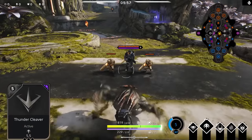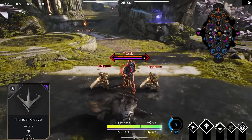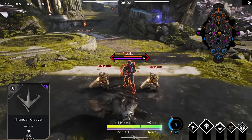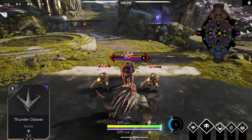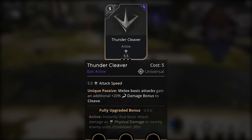Thunder Cleaver shines on melee heroes like Grux who already has a cleave ability - this gives an additional cleave on top of that. The card excels at split pushing, and in the jungle it helps you clear multiple camps quickly. It's also a great counter to Iggy and Scorch's split pushing, letting a melee hero destroy minions at comparable speed. Thunder Cleave's epic active is a burst damage mechanic.